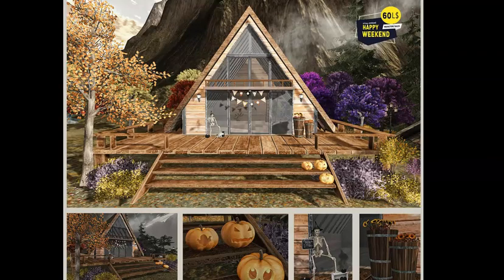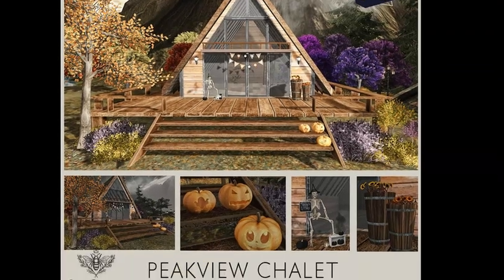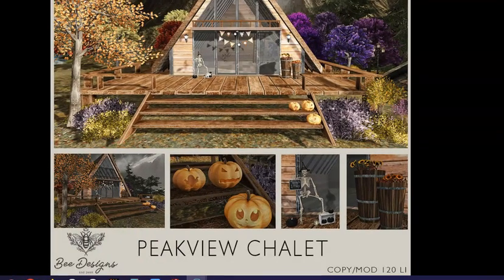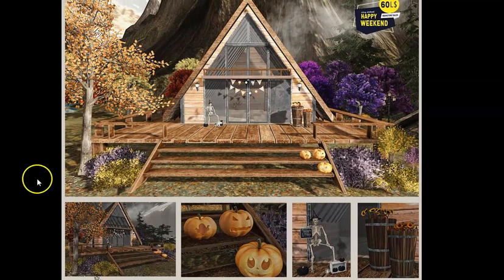I'm going to spare myself going over to Halloween town because it is insane. And most of the time when you go to B Designs, it'd be like a one room thing. So I have a feeling we're just looking at a one room deal. This one says it's 120 land impact — Peak View Chalet.